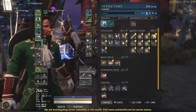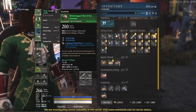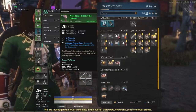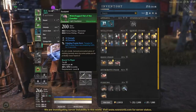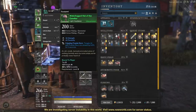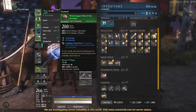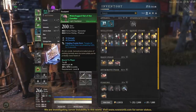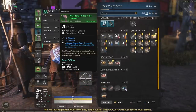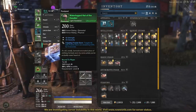Looking at my inventory, I can see I'm still wearing a tier two head piece, and there's a reason for that. I've been using it because of its passive effect: targets hit with Powder Burn are slowed by 8.6% for five seconds. That's a very good passive for PvP — great for 1v1s, 2v2s, or ganking players.